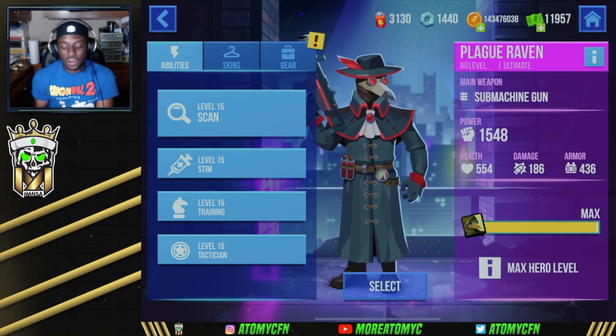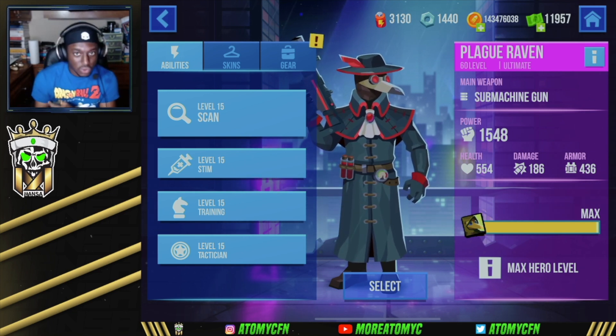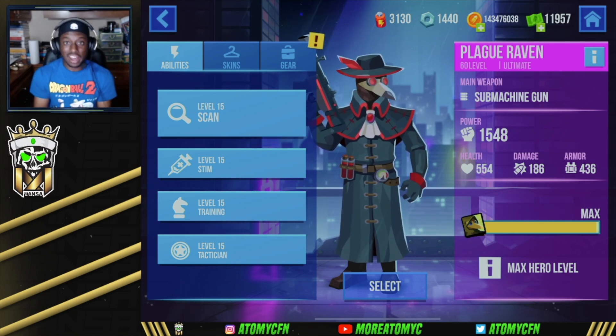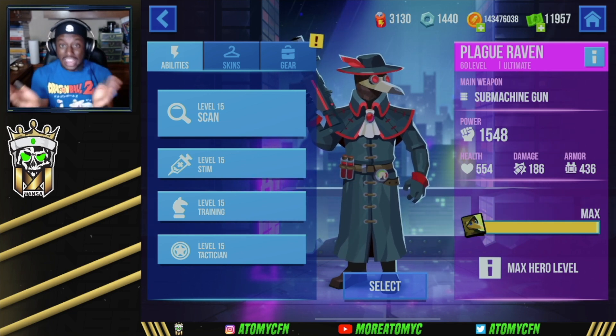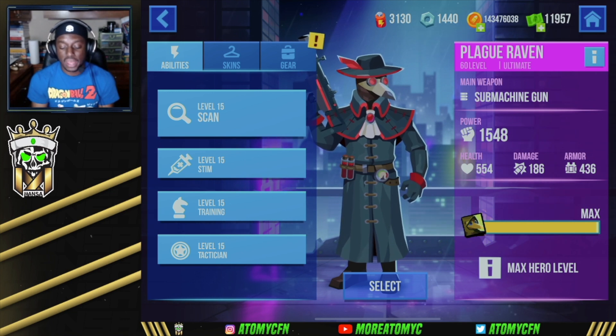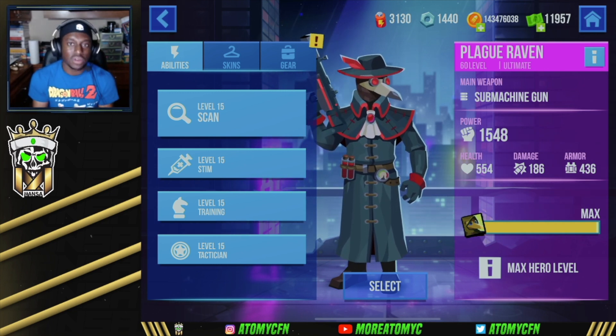That's gonna be it for today's Raven video. Raven is very fun to play — the scan ability is super unique, being able to work through small areas on the map, move back and forth, and pick your opponents off. But keep in mind he dies very quickly. If you get caught lacking or don't know how to position yourself, you're gonna have a very hard time playing as Raven. But if you do those things correctly, you'll have a great time and play an amazing hero. Hope you guys enjoyed today's video.